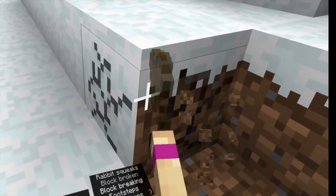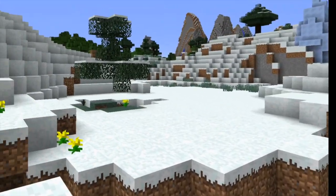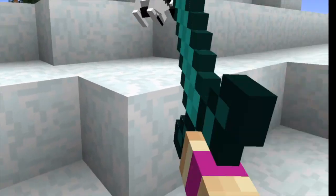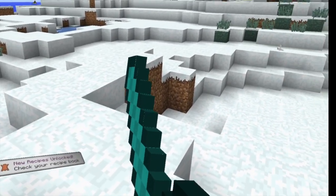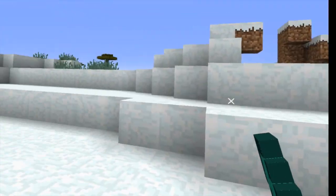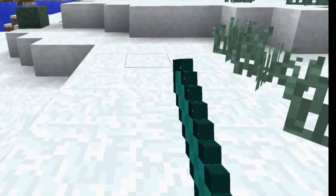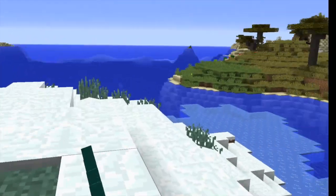Yeah, so I can just hold the button in and do stuff like that. It also works with creatures — I don't really want to kill a rabbit, but I suppose I will. So with the rabbit, I can swing my arm and it basically kills it, as opposed to just pressing a button to do it. So if I'm wanting to hit something with my sword, I can just hold the button in, but I honestly find the slash method much better — it's much more fun.